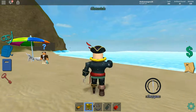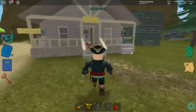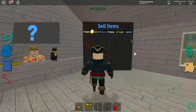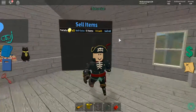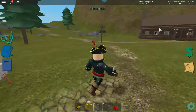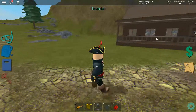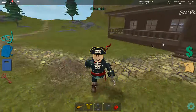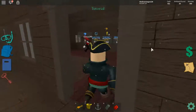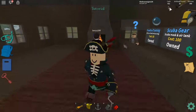You go to the beach, and you go to this lovely — I don't know how to pronounce it — and you click 'sell all.' Then you go and get the other stuff from in here. You have to do other quests to get coins and money and stuff like that. All of this gear, you can just press 'buy' if you have enough cash.